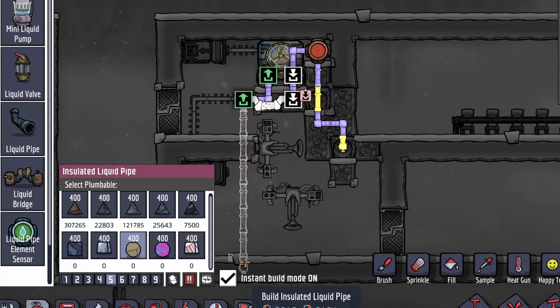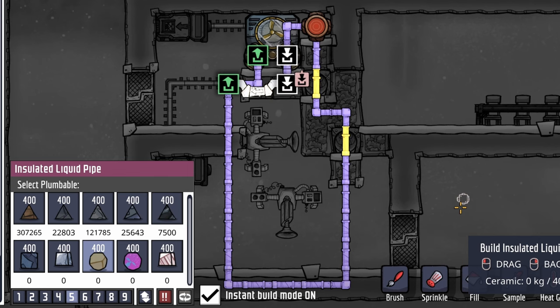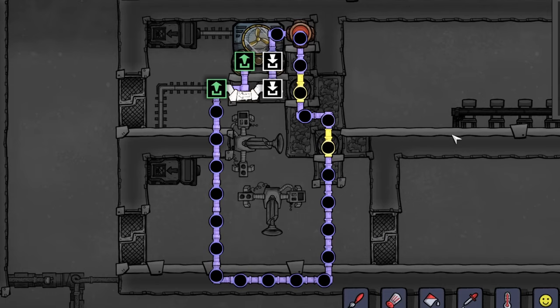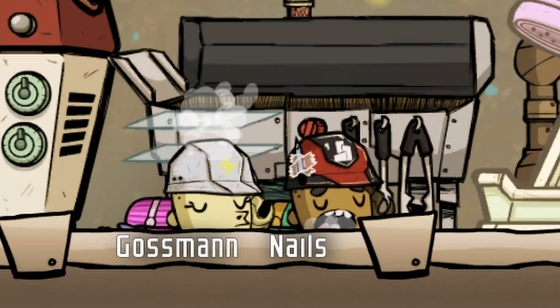Ensure that the pipes connect to both the aquatuner and the liquid bridge to establish a cooling loop. Repeat this for both the input and output sides. The entire loop should resemble the diagram, with ceramic insulated liquid pipes except the two aluminum radiant pipes responsible for cooling the food. Fill the pipes with crude oil or another liquid that won't solidify at temperatures below minus 18 degrees Celsius. Complete the cooling loop, allowing the liquid to flow freely.